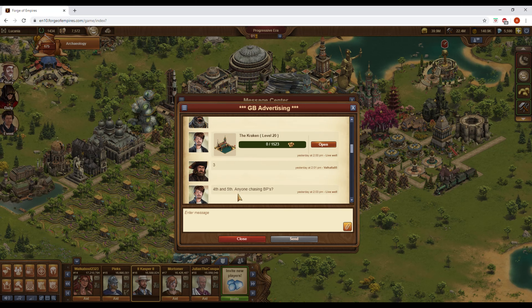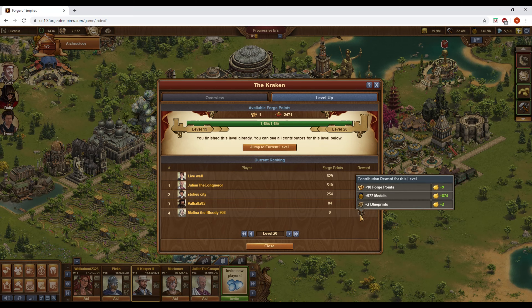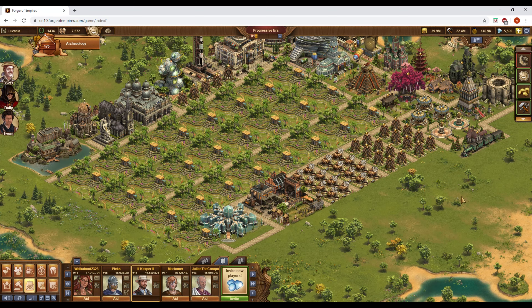I've scrolled up to demonstrate how you might play it if you didn't have a lot of forge point income. Live Well posted his Kraken, which was previously at level 19. He was advertising the third spot and Valhalla came in and took it. Live Well then re-advertised, saying fourth and fifth are still open and asking if anybody is chasing blueprints because they're probably cheap. Indeed, this great building got leveled without fifth place being taken — so with an investment of only one forge point, someone could have picked up roughly five forge points, two blueprints, and about 400 medals.